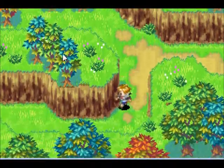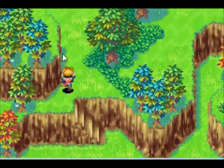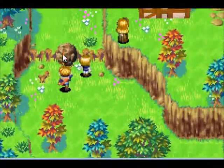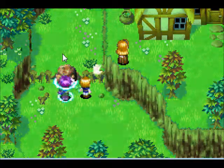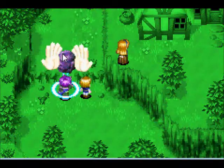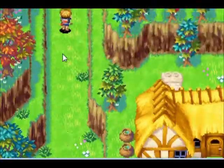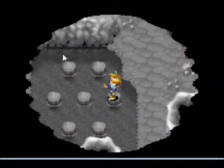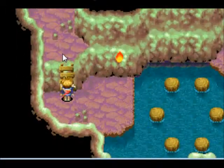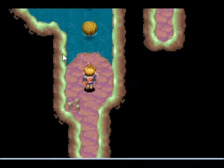But right now we want to go to Veil Cave, which is over this way, past Creighton's house. Use Lift on the boulder. This is Veil Cave. You will need Reveal to enter this dungeon, as well as Lift. But if you're playing this game right, you'll be right around Veil by the time you get both of them.